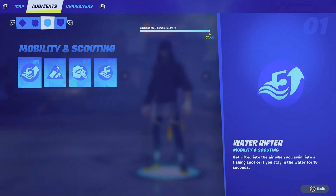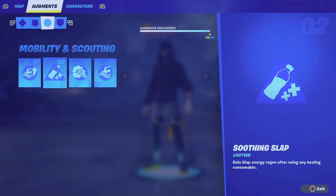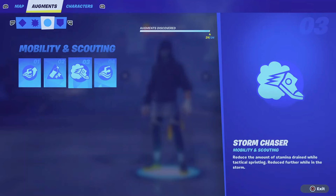Number two is Soothing Slap — gain slap energy regeneration after using any healing consumable. Slap gives you unlimited stamina for a short period of time, and on top of that it gives you heals. Then we got Storm Chaser — reduce stamina drained while tactical sprinting, reduced further while in the storm.